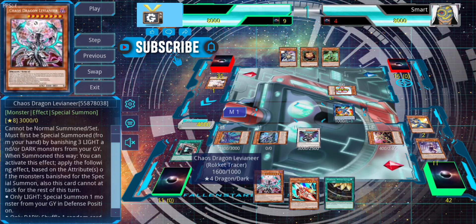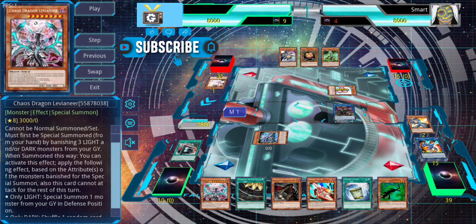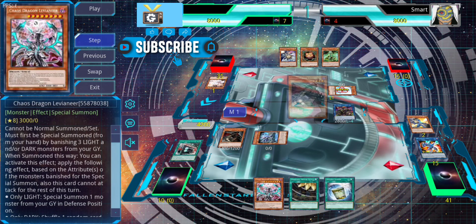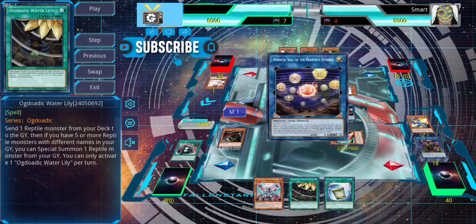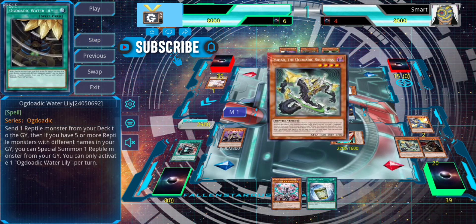We're using Levianeer just to special summon, because we can already get rid of all three opponent cards easily using Darkest Diabolus, Omega, and Odode King. So we use Levianeer just to make an extra negate. After that, we link everything for Seruja to set up the Pitsy play and get our Tracer back. Use Seruja to special summon Omni Again Knight, then with Omni Again Knight we send Zora — that starts our combo because with Water Lily we send King, special summon Zora, and hand loop.